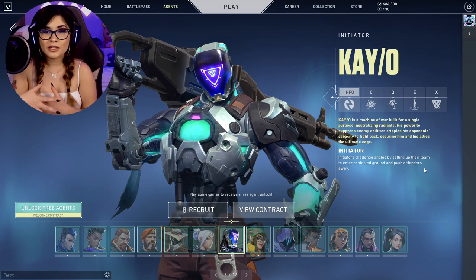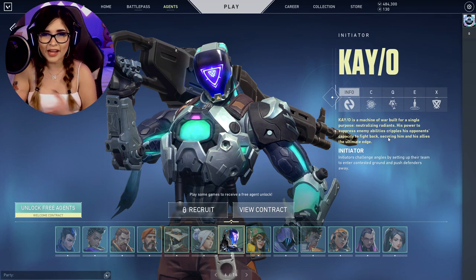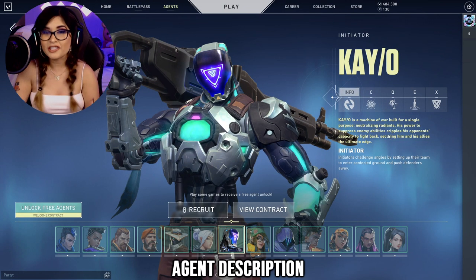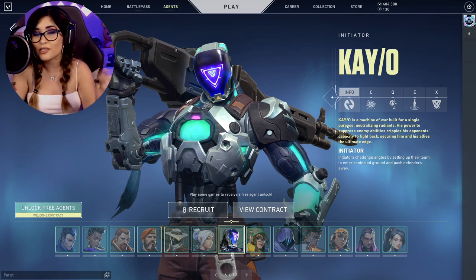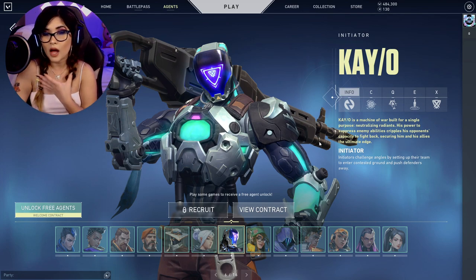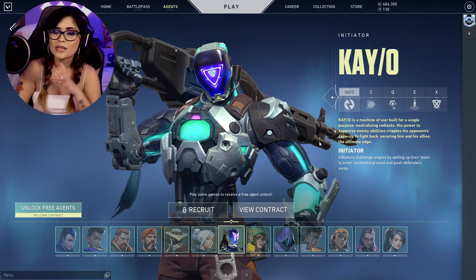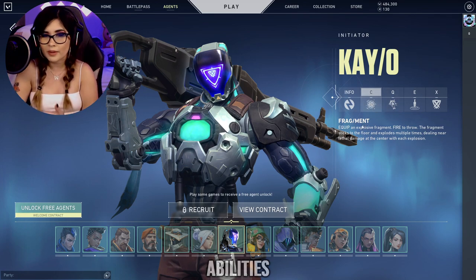The next part of the video covers KO — what he does and some info about him. KO is an Initiator. He is a machine of war built for a single purpose: neutralizing Radiants. His power suppresses enemy abilities, crippling opponents' capacity to fight back and securing the ultimate edge for his allies. Initiators challenge angles by setting up for their team, entering contested ground, and pushing defenders away.